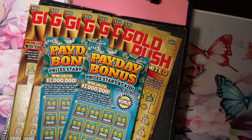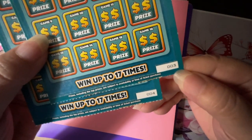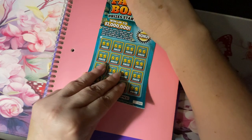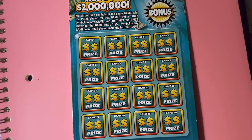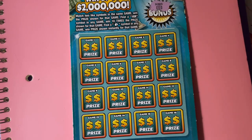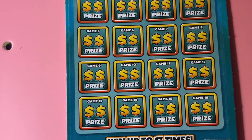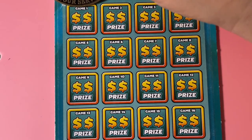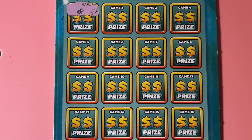Get your ticket out, let's scratch together. We are starting with tickets number three and four on the payday bonus. Let's scratch the bonus section — we're looking for a star. We got the barrel, so no bonus on number three. Let me make it a little bigger so we can all see it nice and clearly. There we go.